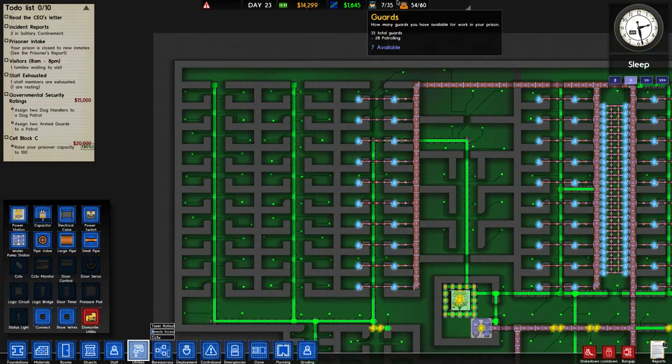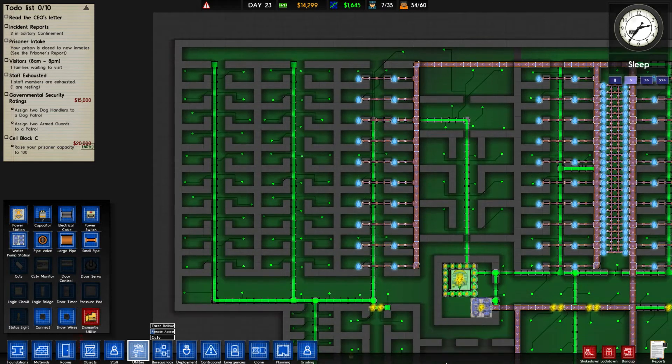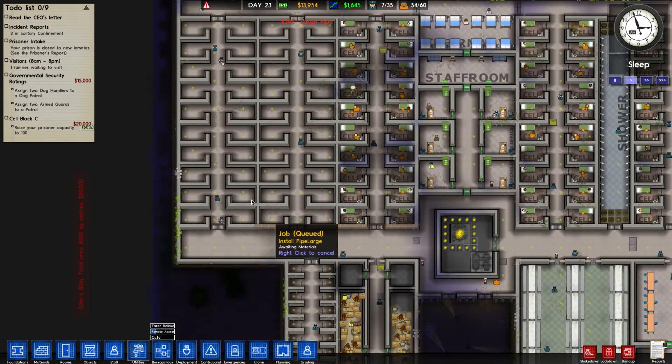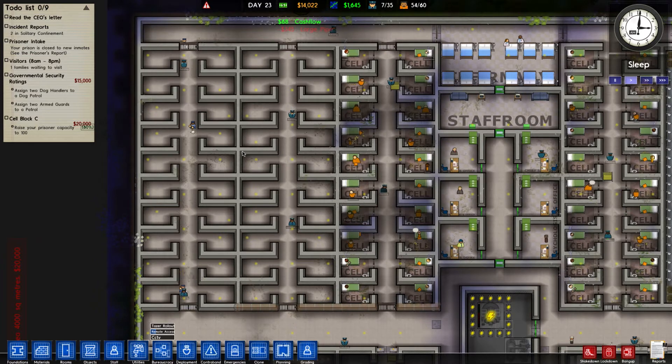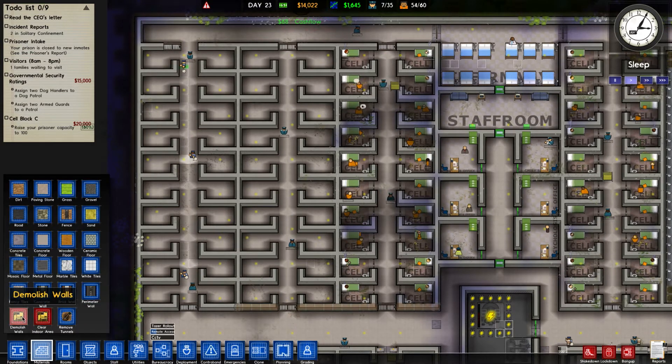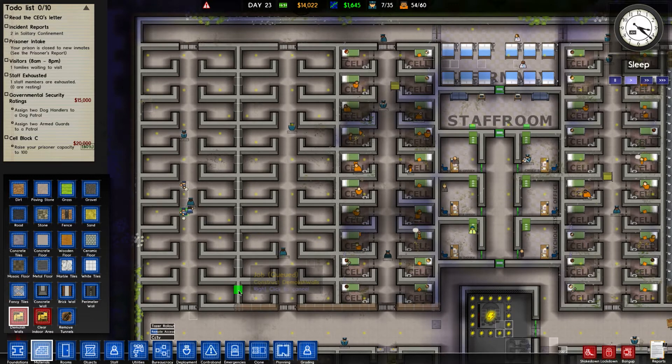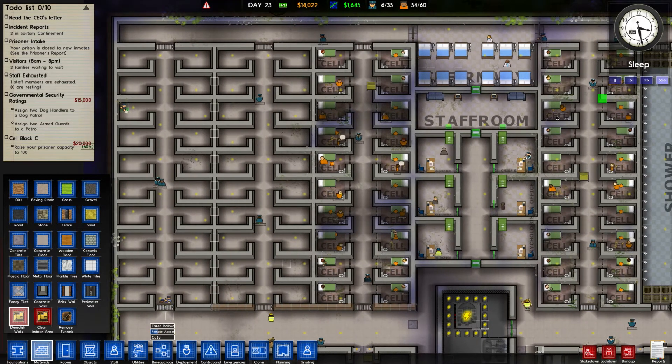Let's go to utilities and look at the pipes. We've got to figure out how to run them — I think dragging a big pipe out to here will be the best solution so it can go both ways. I want to do a big pipe all the way across there and run it up here, but we're going to have to delete a few walls to get into those corners and make sure the pipes get laid down. Let's go materials, demolish wall, and delete this wall and this wall.